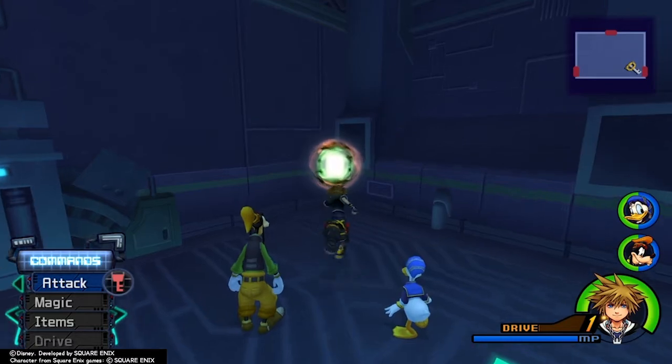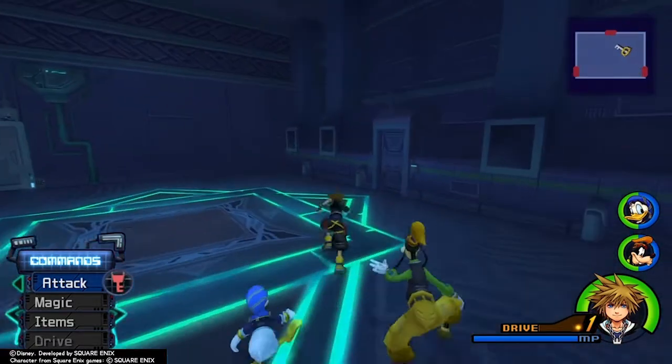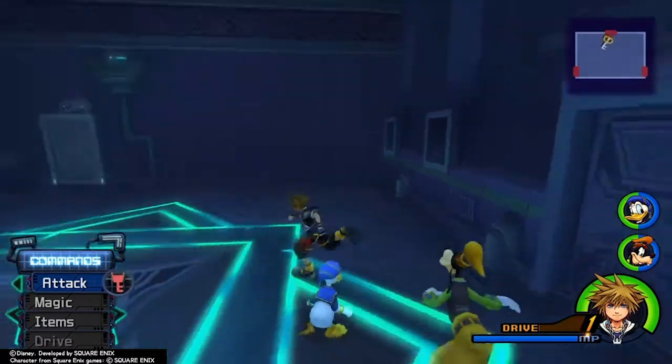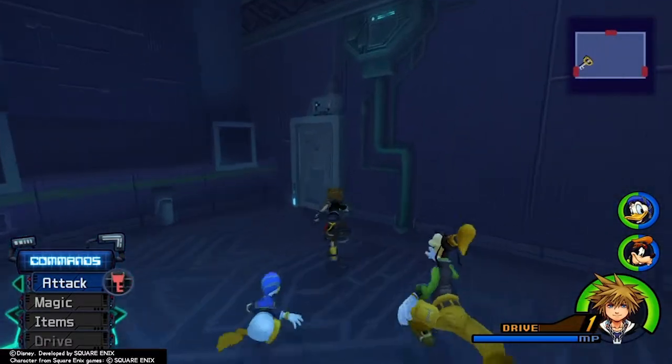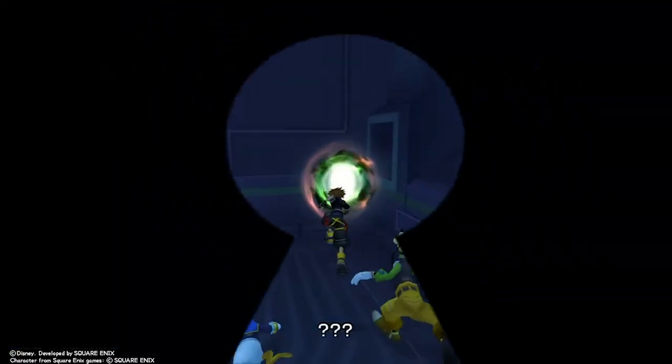All right — mansion, basement hall. Let's go through the portal once we can. I'm afraid there's going to be a lot of Heartless and bugs coming out of the drain, so... a lot of nasty things popping up here. All right, we can. Awesome.